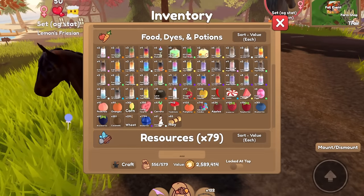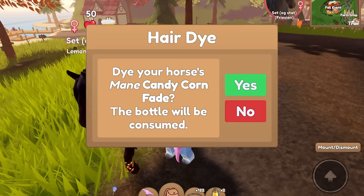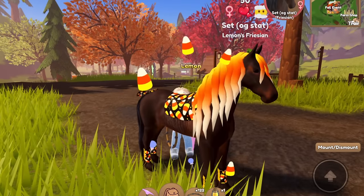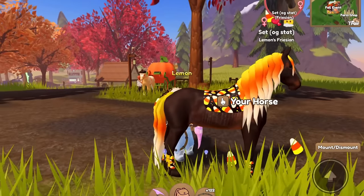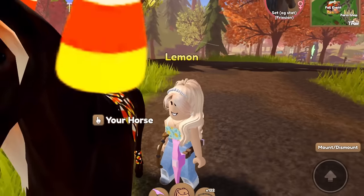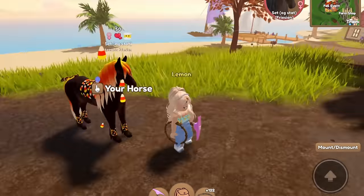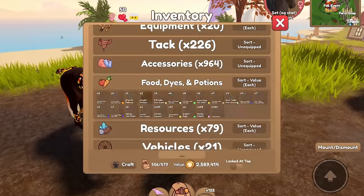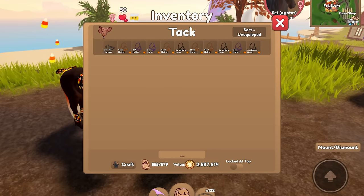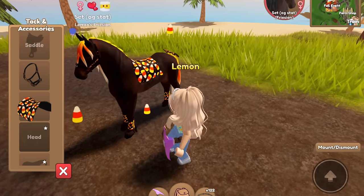I do have some dyes, so let's go ahead and dye her mane and tail candy corn fade since she's a candy corn horse. I'm not sure if it fits the best, but we're just going to continue with this. Let's see if I have any other items that could fit her. We need a halter — I have a candy corn halter here that looks pretty good.